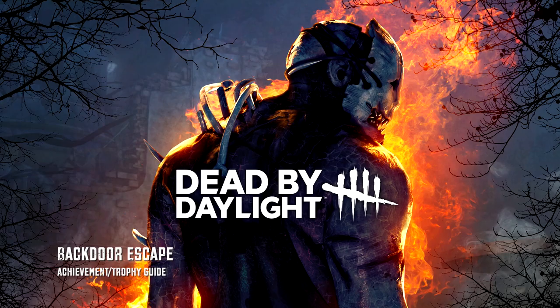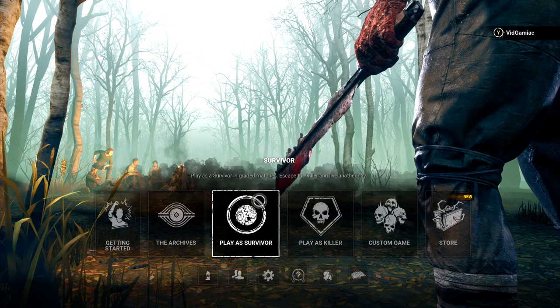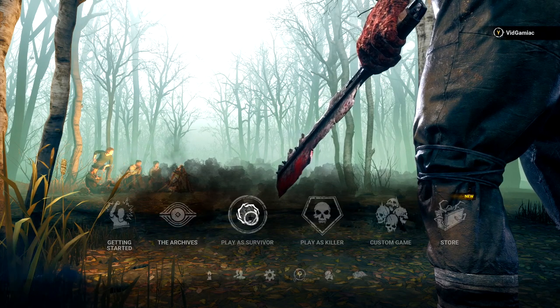Hey everybody, Sean here from gimmehack.com. Here we are today back in Dead by Daylight going for the Backdoor Escape achievement. This is to escape via a hatch, and this one is going to be done from the survivor side.